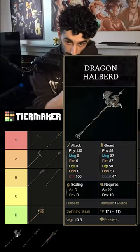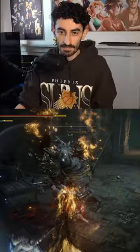The Dragon Halberd does get the poking attacks with its light attack combo, so automatically it's going to be really, really good. It does only get strength and dexterity scaling, and it cannot be buffed or infused.